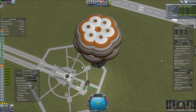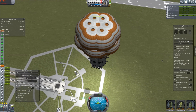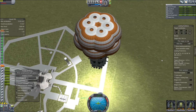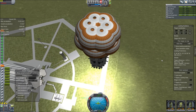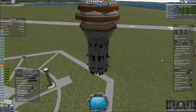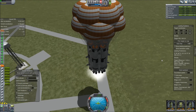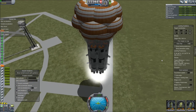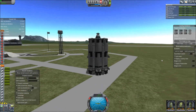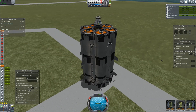I usually use an 80 ton payload, which usually leaves enough fuel left over that I can land without using parachutes, but this works just as good. And now we are safely landed back on Kerbin with the Xenorian Heavy Lifter SSTO, with a 120 ton payload in orbit.